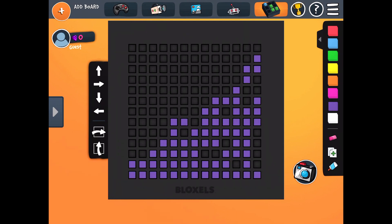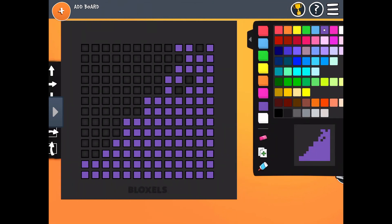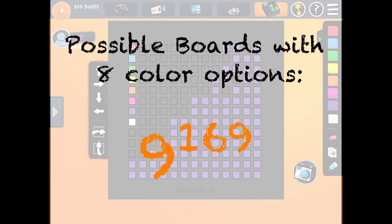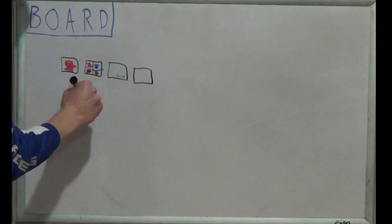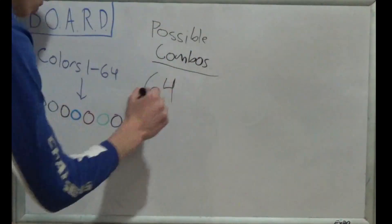Luckily for us, there is no bound to how many blocks of a single color you can have as long as the total is under 169. When we choose 8 colors from the several you can choose from, each of the 169 blocks can be one of 8 colors or blank, leaving 9 options for each square. Since each block's choice is independent of all the others, that's just 9 to the 169. If a choice is independent of another choice, it means that if we change one choice, it means absolutely nothing for the other choice — if block 1 is red, block 2 literally could not care less.